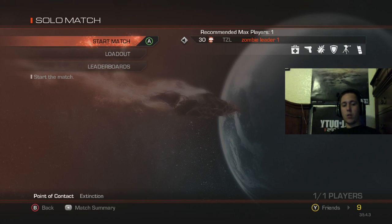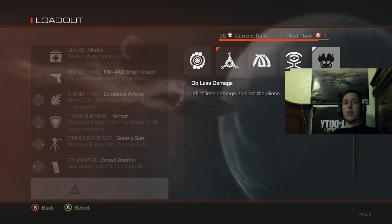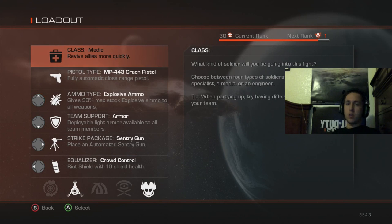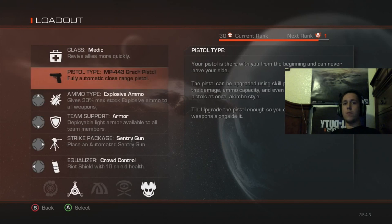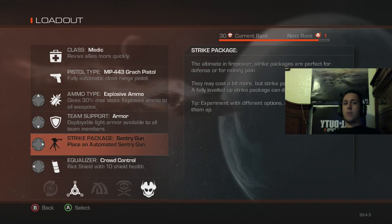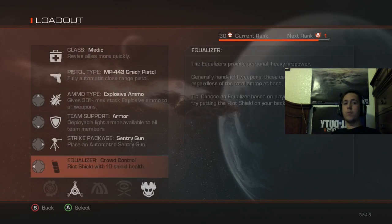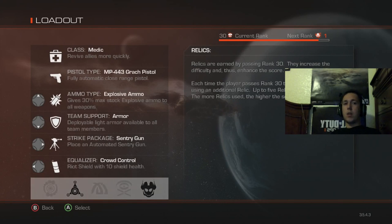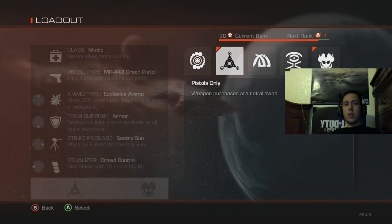Welcome to my Call of Duty Ghost Extinction solo strategy guide. We are doing two relics: pistols only and do less damage. The class you're going to use is medic. Your pistol type is the automatic pistol, the MP443 Grach. Ammo type will be explosive ammo, team support armor strike package, sentry gun, and the equalizer will be the crowd control — the riot shield.